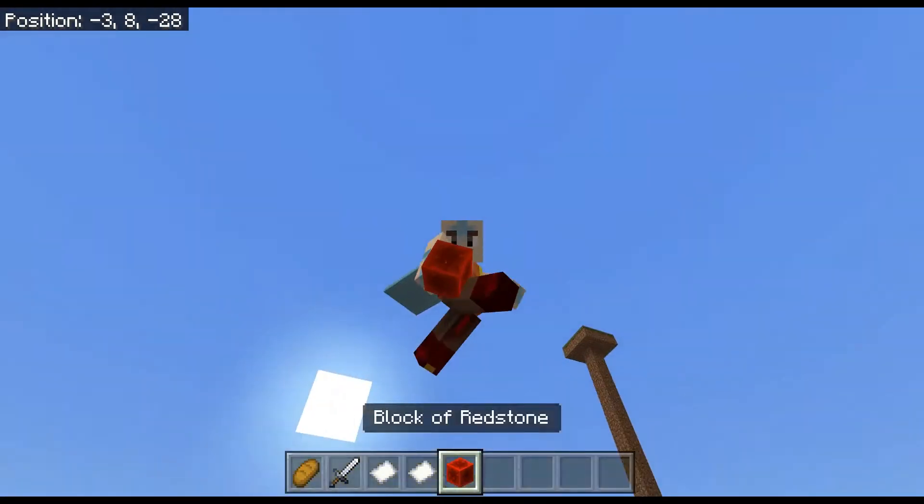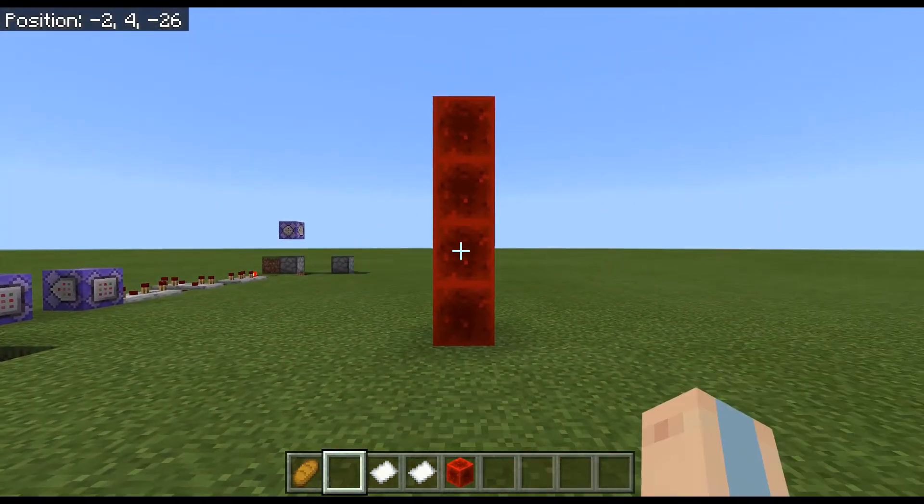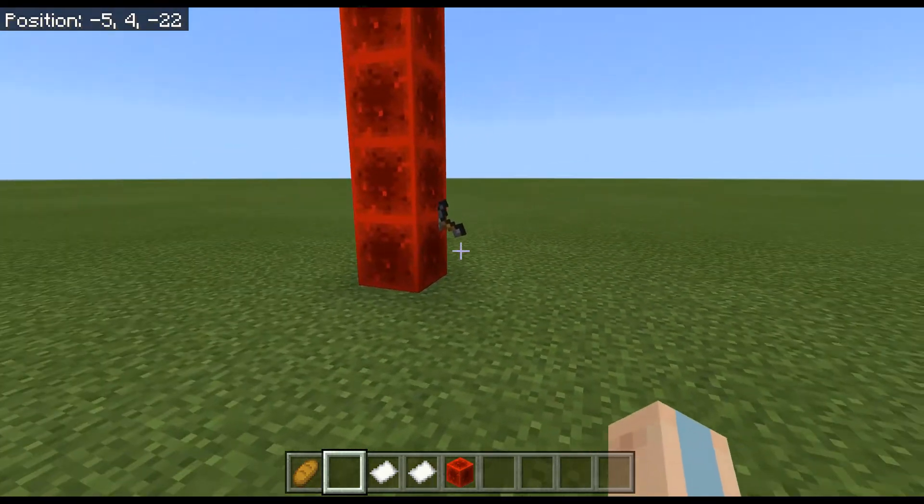If it hits a redstone block it changes how it looks — normally it looks like this, but crashing it into a lot of redstone blocks makes it look kind of funny.